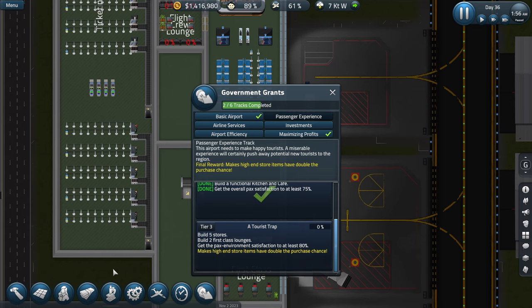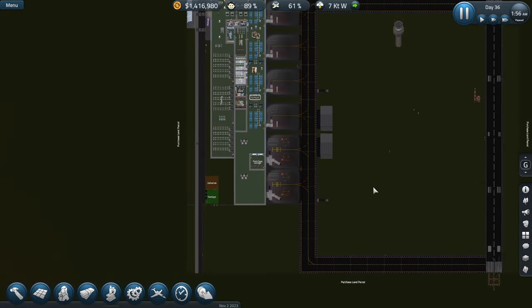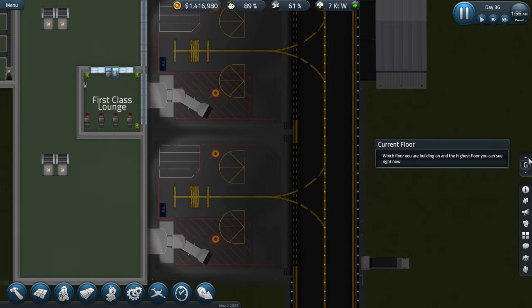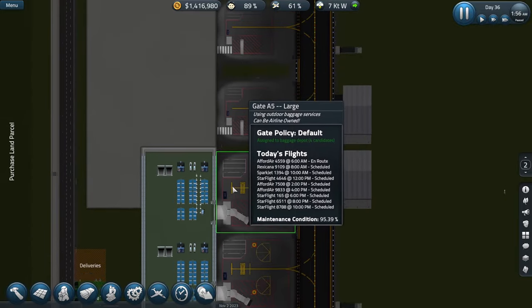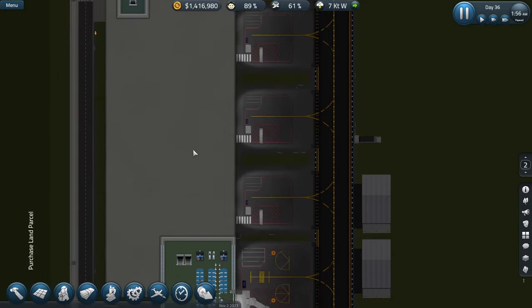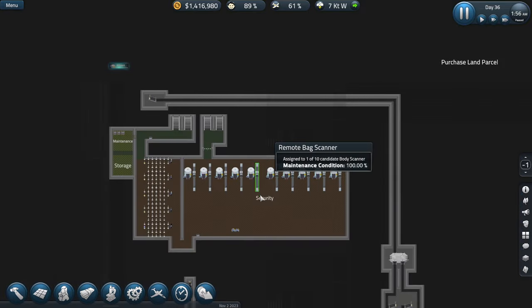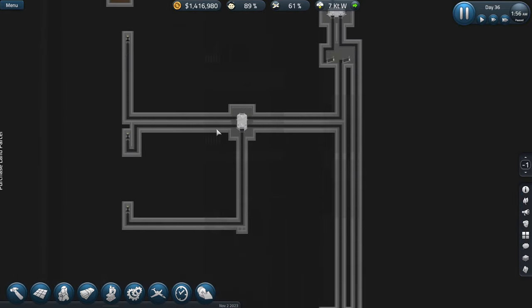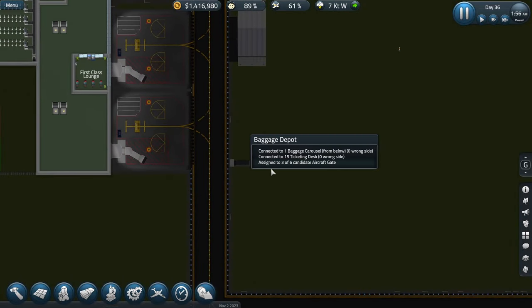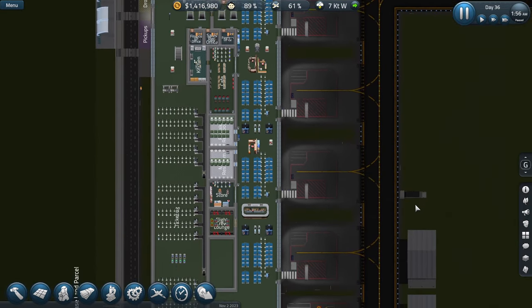Let's start working on the stores. This is our airport right here. Last time we added the large gates up here on the second floor. We have our sales rep over here, and down in the basement is where our security and all our baggage handling stuff lives. They come out to over here. I think the second floor might be a good place to add several of the stores.